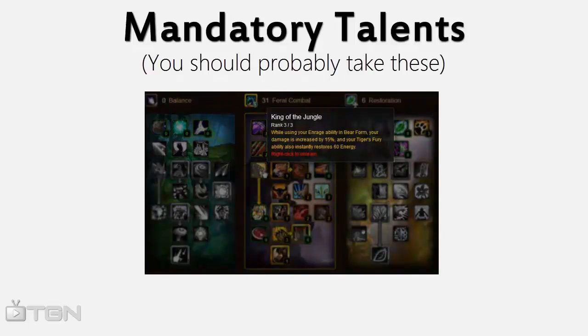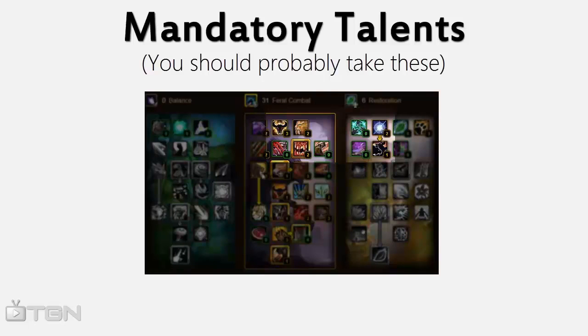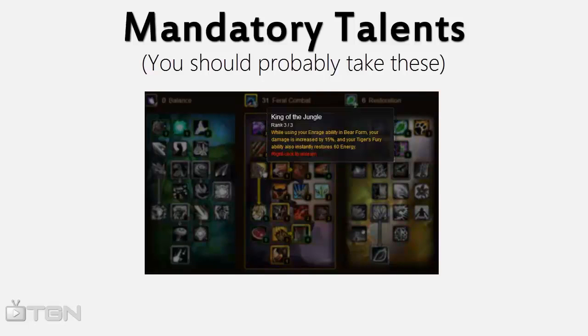King of the Jungle makes it so that your Tiger's Fury gives you a damage increase instead of just giving you energy back. It's important to remember that if you apply any bleeds during Tiger's Fury, they will also do 15% more damage for their entire duration.